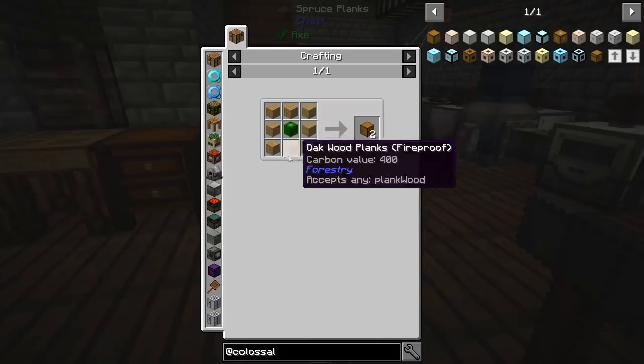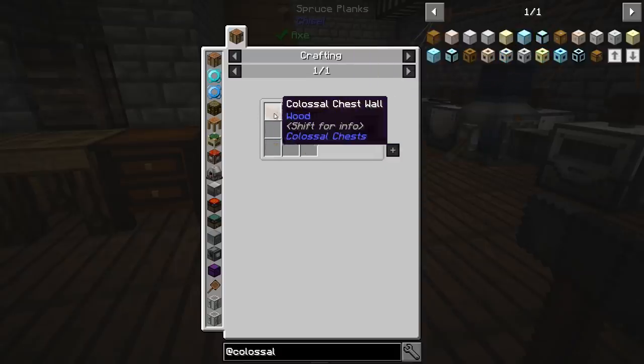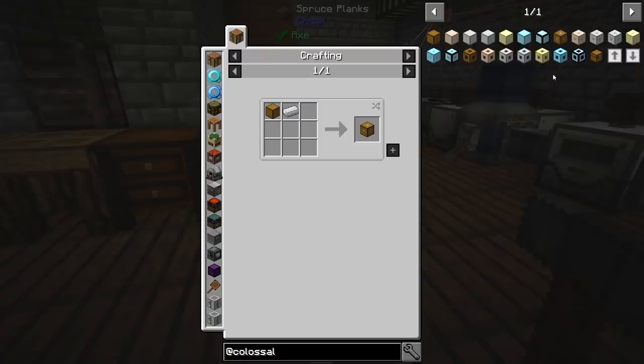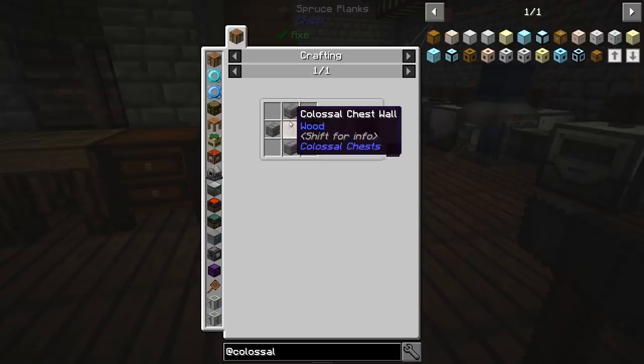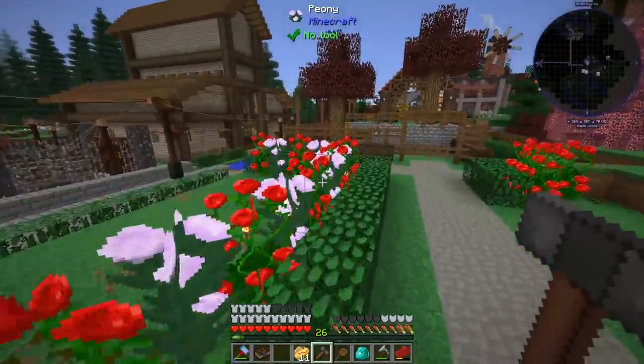You basically use any old log in the middle and planks around the outside to make the walls. We know how to make the core — that's lining, got a chest wall. And then the interface is pretty simple too. It's just a chest wall and cobblestone around the outside. That's all pretty simple. Let's go over to the barn and see if we can make this.